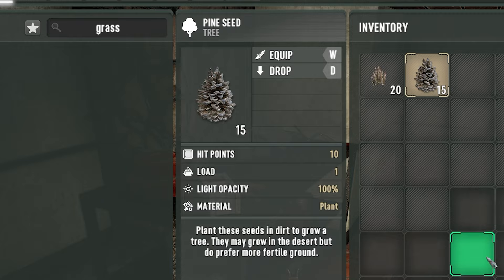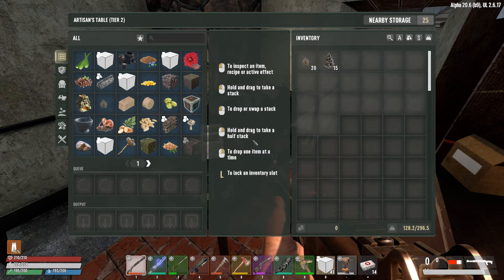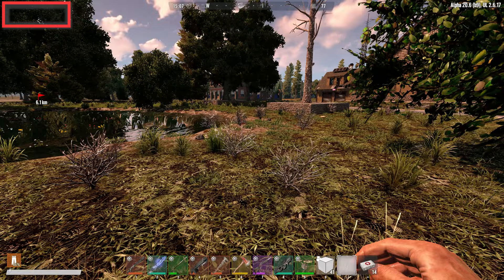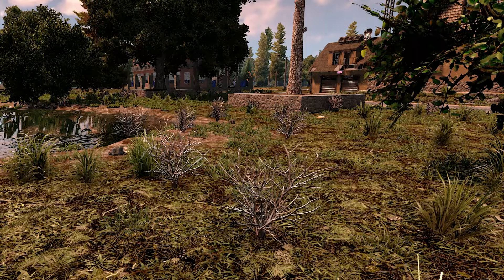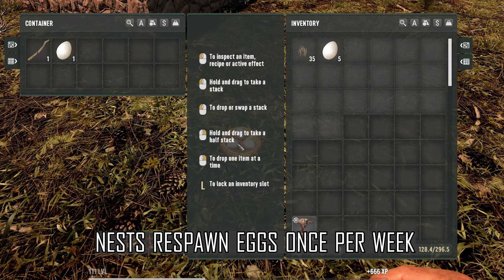Your chicken coop hens need seeds to feed them. Any seeds, even pine seeds, will actually do — just put them in your inventory and click the chicken coop. A tip for easy seeds is crafting grass seeds, especially as you don't even have to learn the recipe for them and plant fibers are everywhere. In the first week, obtaining eggs is pretty easy and they can be spotted from a very far distance. After you've collected whatever's in the nest, you can leave the nest as it is, because even if you have loot respawn disabled, the nests will repopulate their eggs once per week.